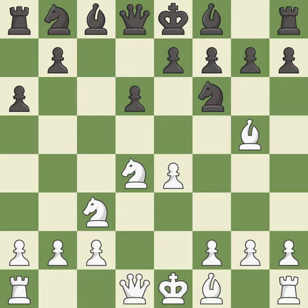Bg5 puts immediate pressure and threatens the knight on f6; white may castle queenside after developing the queen. e6 controls the important d5 and f5 squares and allows the dark-squared bishop to develop to e7.